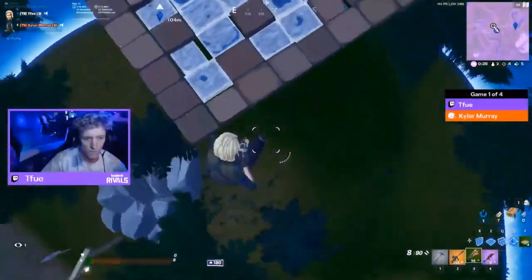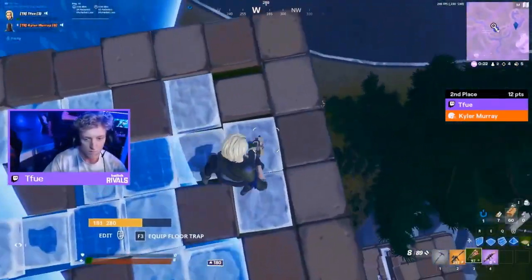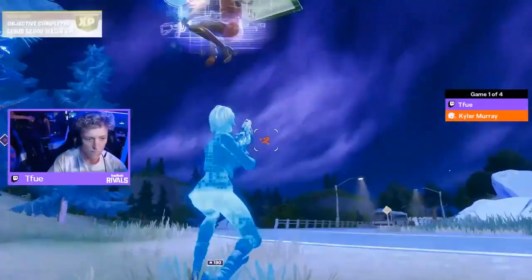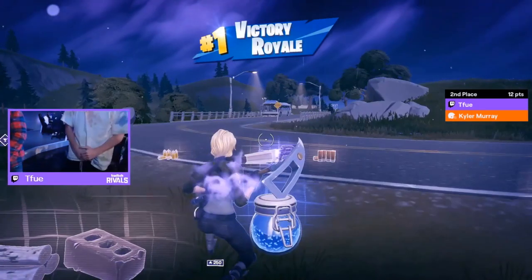Tifu is deciding whether or not to go for it. The classic shot — can he do this? A good old-fashioned 1v1. The fake-out with the wall, playing the block for line of sight — and he does it! Symphony falls right down! Brilliantly executed from Tifu — he uses the RPG and wins!